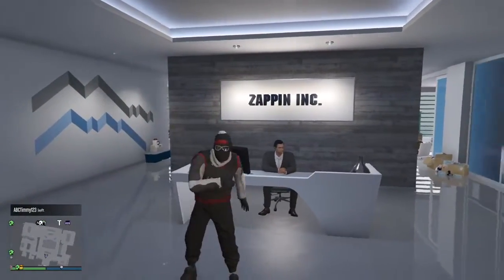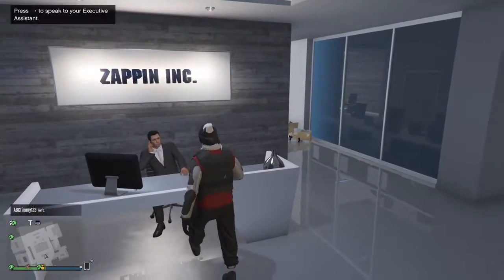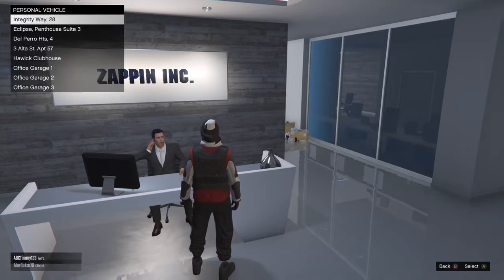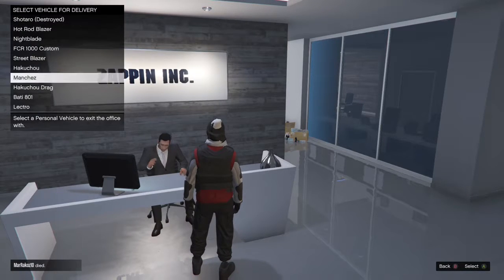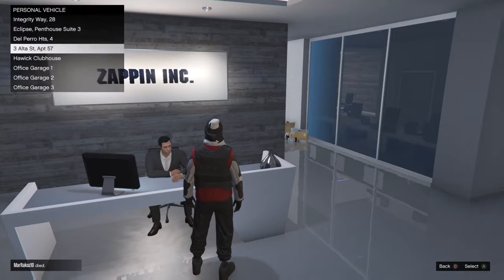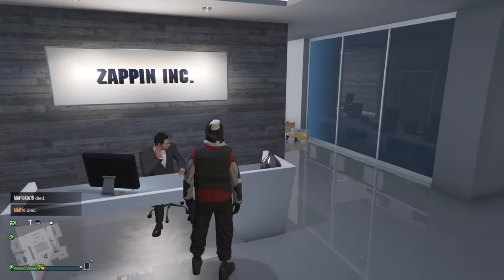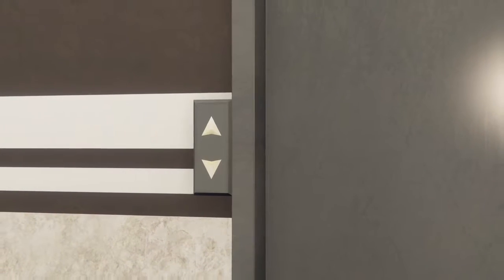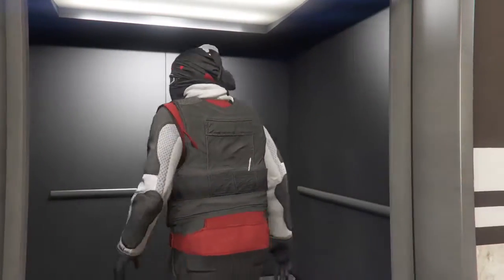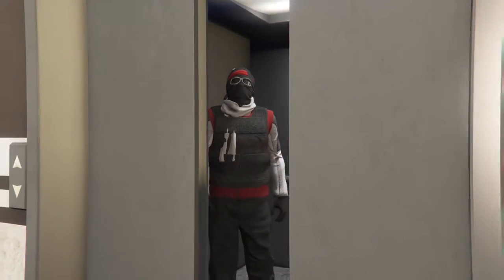Yo, what's up guys, Zappin here. Today I am finally back after a while. I had to help build something but that's beside the point. Anyways guys, today I'm gonna be showing you guys how to make another sick modded outfit using all the clothing glitches available after the patch of 1.37. So before we get into this video, don't forget to like, comment and subscribe as it would help this channel and tell me that you guys are liking this series.